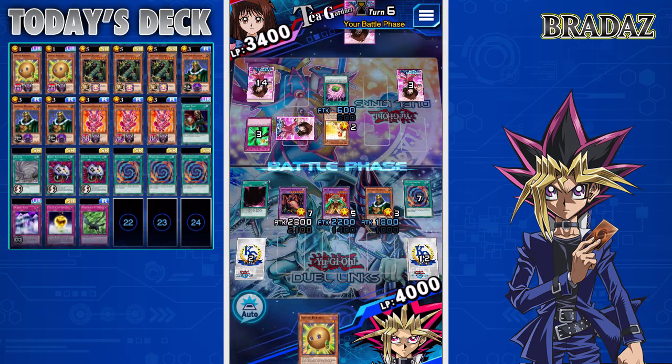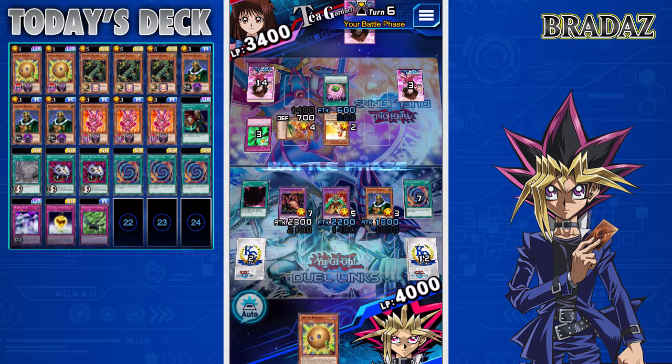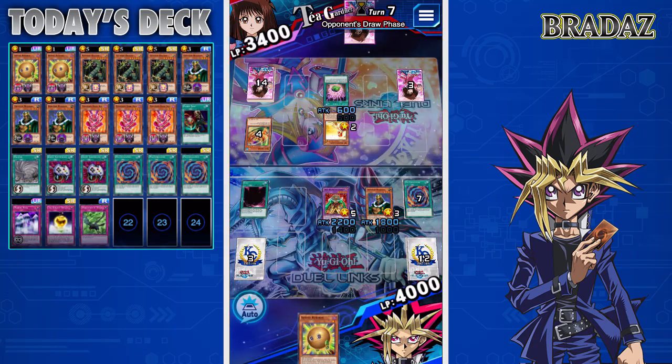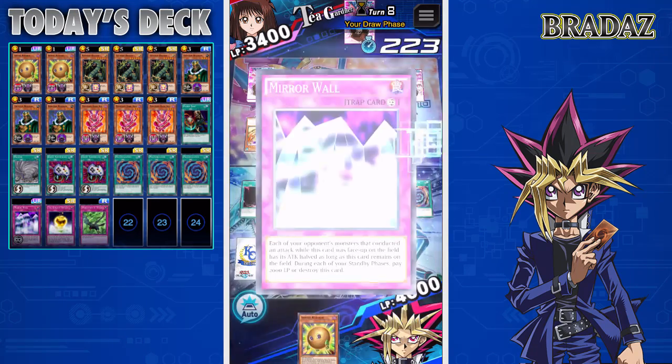She attacks with the Unhappy Girl. She plays Gale Lizard — I did not expect that at all. It's nice to see some people running new Chaotic Compliance cards in their decks rather than not advancing the meta in any way. It's nice to see a little bit of diversity in this game.